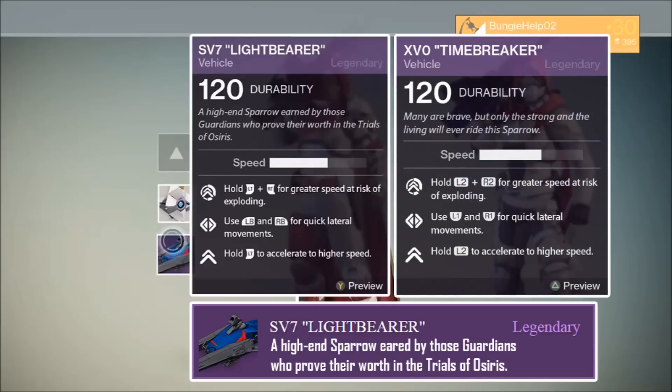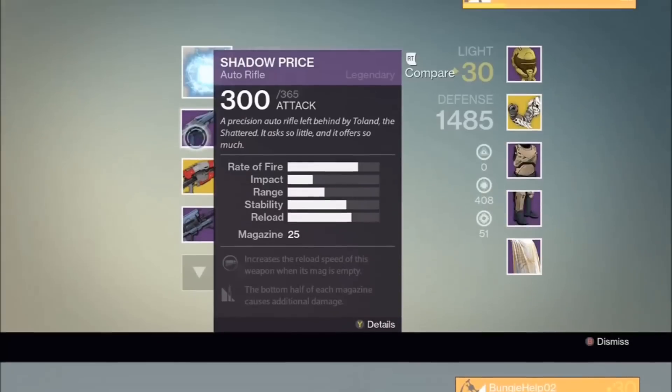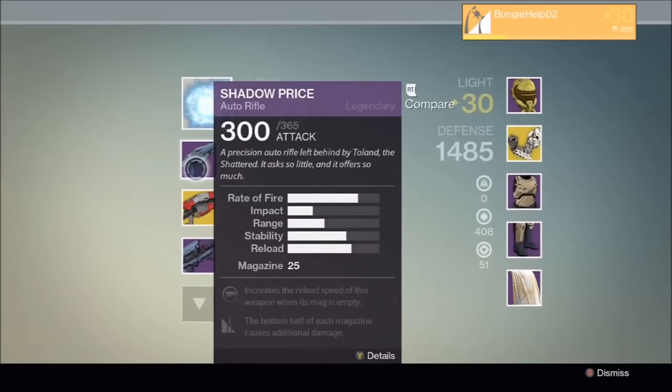Now it's worth bearing in mind that this could very well be a placeholder and that these stats and even the design for the Lightbearer could change. Next up we see a legendary weapon with a 365 attack stat. Currently the max attack stat is 331. Interestingly, the weapon you see here — Shadow Price — was part of the original Vanguard Quartermaster stock and its max attack stat was 300.